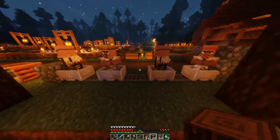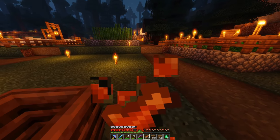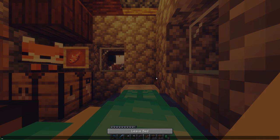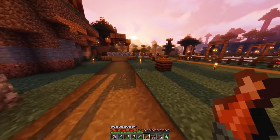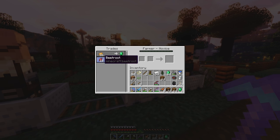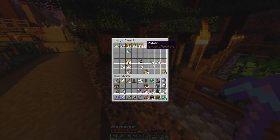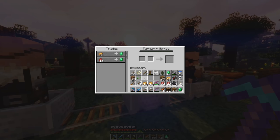Let's forget about building the breeding house for now and go see what the farmer villager wants, because we may be able to level him up pretty easily. I just harvested the farm right before I started the episode. Farmer villager, what do you want? 26 raw potatoes for an emerald, and 15 beetroots. Isn't that cheaper than what the original farmer wanted? We have a lot of beetroot and a lot of raw potatoes — holy heck. I just cooked a whole stack of baked potatoes off camera, so I'm surprised I still have this many.